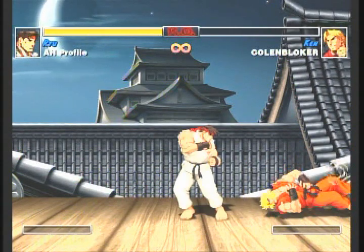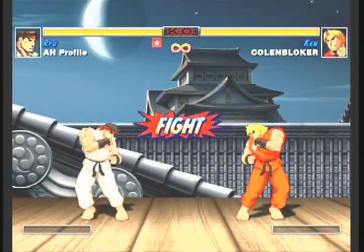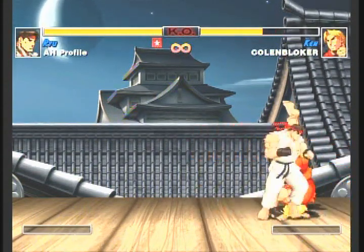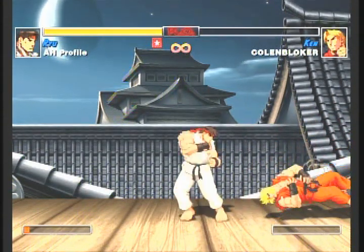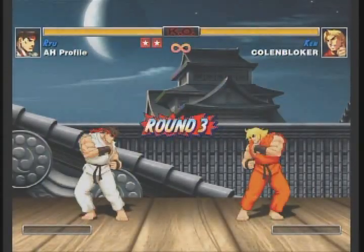And there's my fifth throw after the first round. Five throws a round, so you should be able to get it after the second round, unless you accidentally do a punch or a kick. Just keep throwing him, you'll eventually get it. Oh, there I did kick him — so it's a good thing I had the number of rounds set to five.